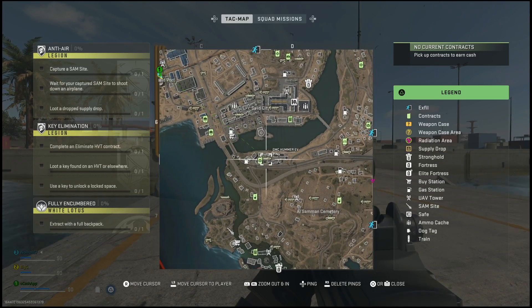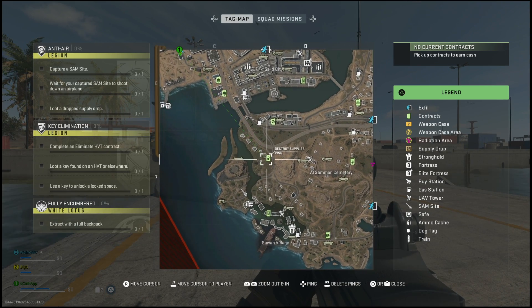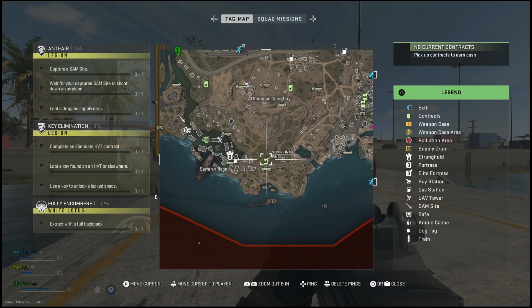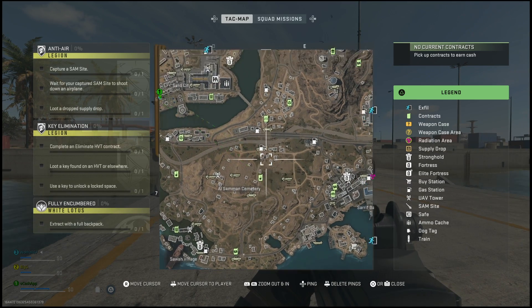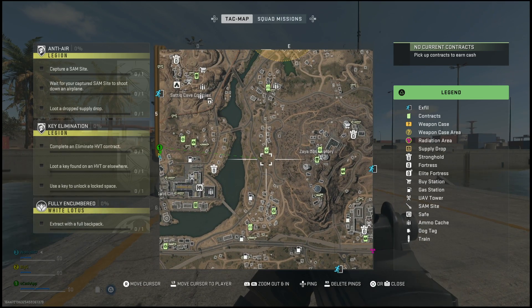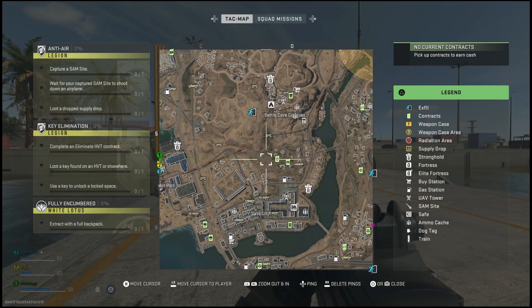White Lotus is pretty easy to do. All you'll have to do is find an HVT contract. You're going to open up your minimap and scroll around until you go over all these little green objectives until you find one that matches the HVT contract. Once you've done this, you will go to that location and start up the activity. Once you have completed the activity, it will drop one of these keys.